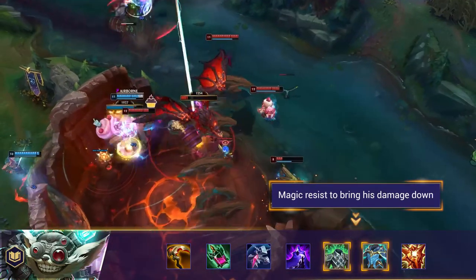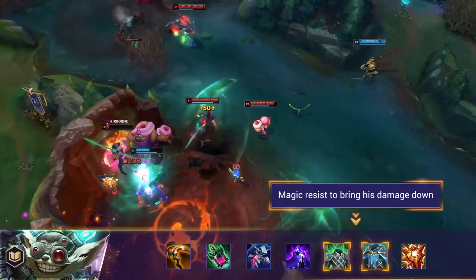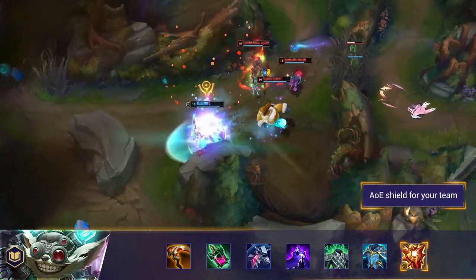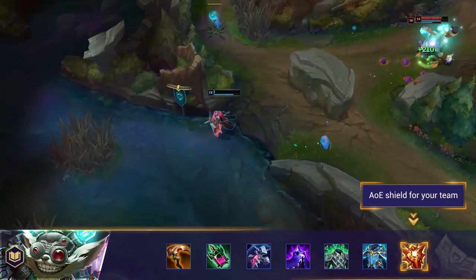For heavy magic resist — Ziggs deals a ton of damage especially in the late game, so make sure you're building some magic resist against him. Locket of the Iron Solari is a great pickup for supports to bring down Ziggs' AoE damage with a clutch shield.